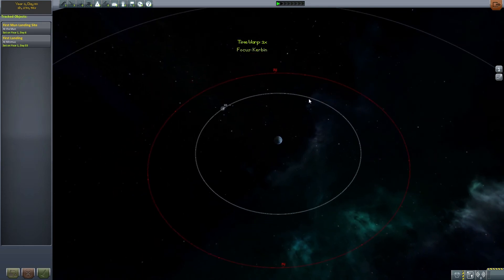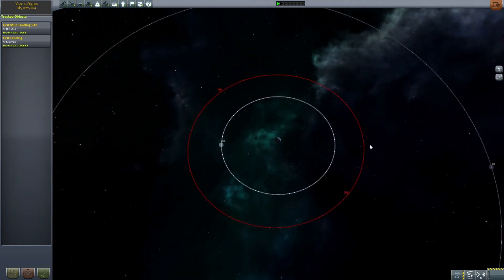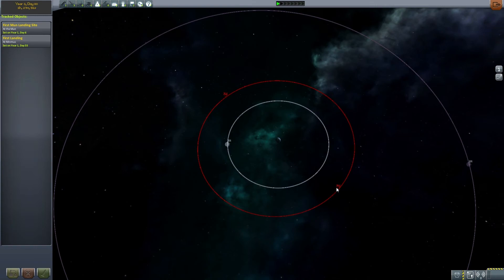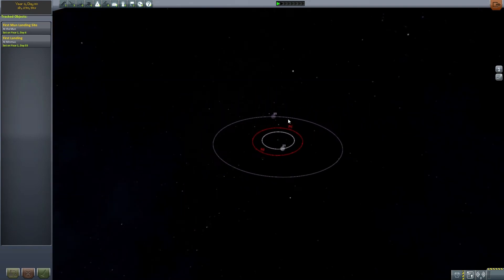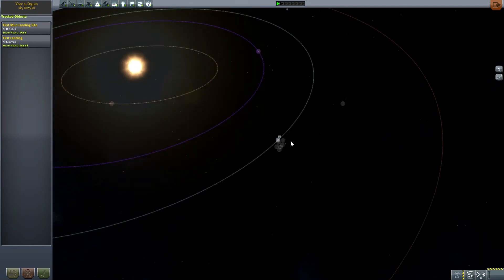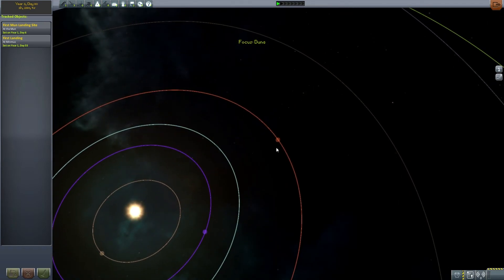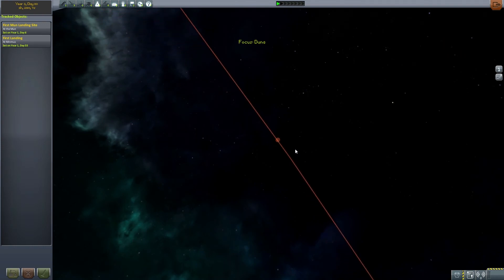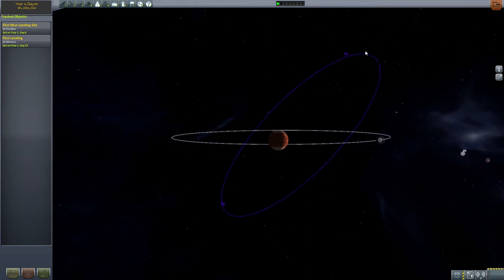First we need to take a picture of Duna. By the way, you can see missions I have available but haven't picked up yet — for example, setting up a synchronous orbit around Kerbin, or actually a circularized orbit around Kerbin. We don't need to do that one.